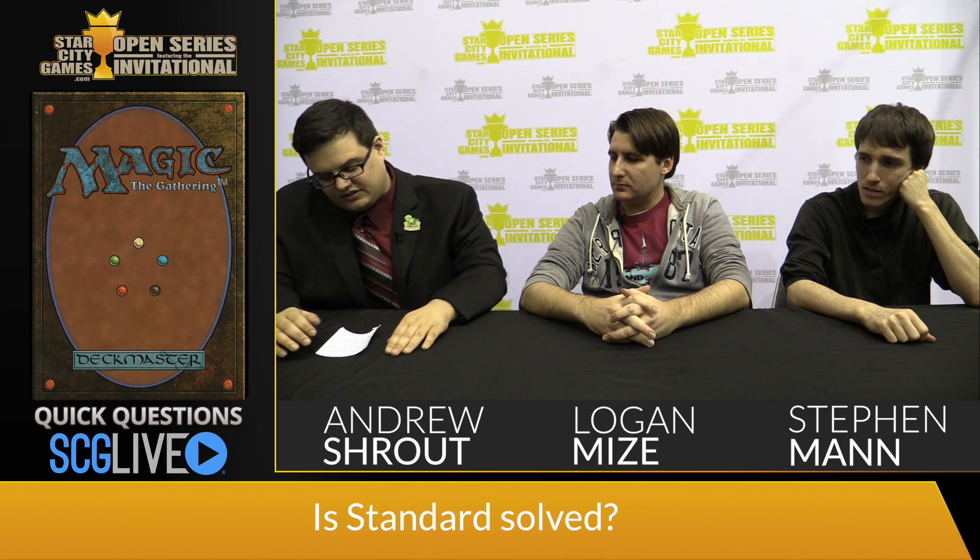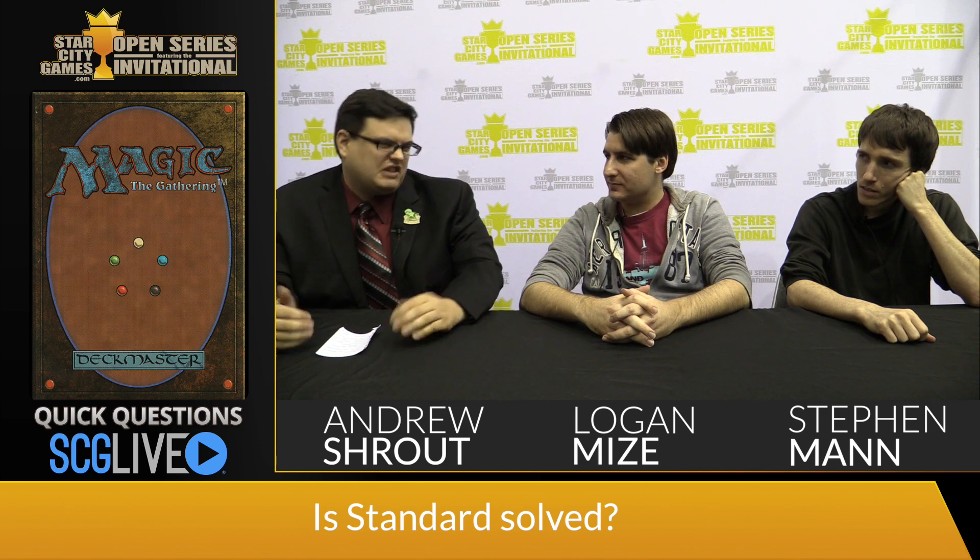Let's move on to Legacy — same first question: what are you playing and why? Logan: Blue-Red Omni-Tell. I've moved from Cunning Wish to Burning Wish. I've been playing it for over a year now — a little different look but the same basic plan. I'm stubborn, I'm not changing. Steven: I'm just gonna play a Delver deck. Did pretty well with it last weekend, and honestly I'm pretty bad at Magic and I don't know how to play any other Legacy decks. RUG Delver, if you want to call it that — we're RUGing.